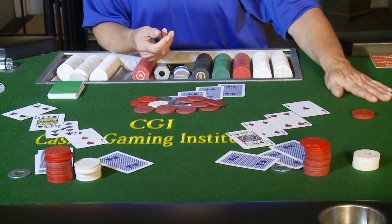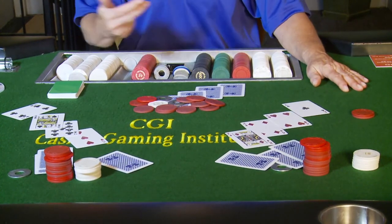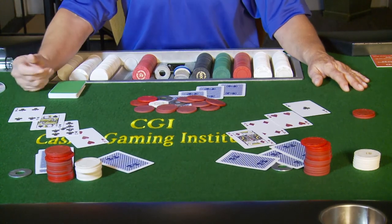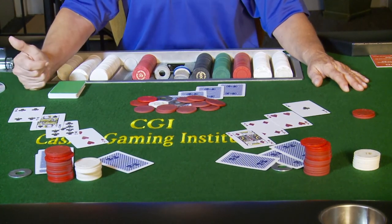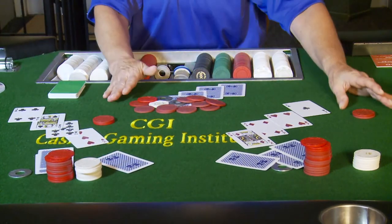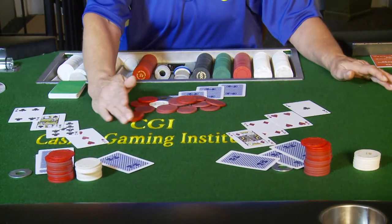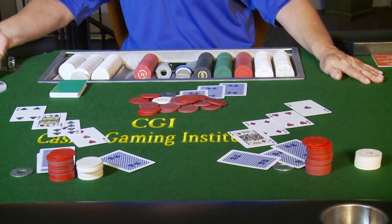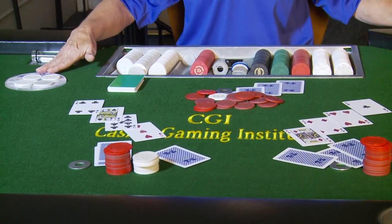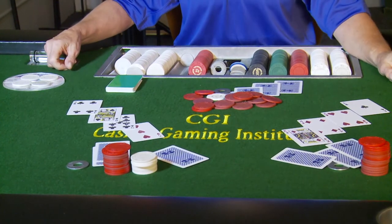Let's go to the queen: pair of fours bet ten — do you want to call or raise? The player will call. I'll collect the bets: left hand left side, right hand right side. I don't have to take any more rake. As the sign states, the max collection is ten percent up to four dollars.